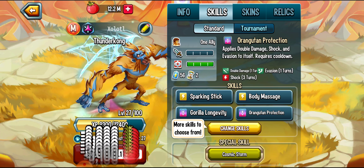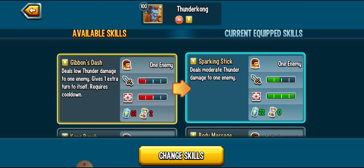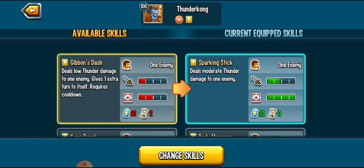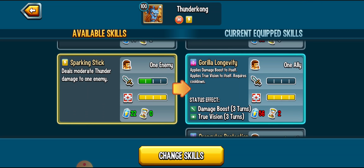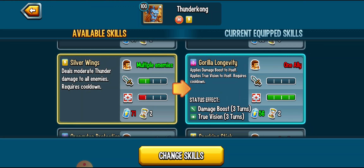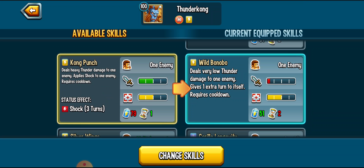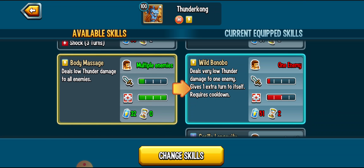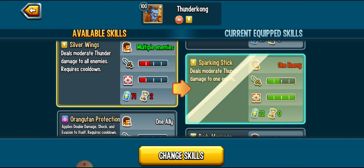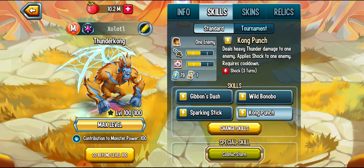Now we change skills, and I will probably choose the worst skill set, so don't yell at me. I'm just gonna add Gibbon's Dash to the first slot, and Sparking Stick there — that gives one extra turn. I'm gonna put Sparking Stick there and take Kong Punch and put that there. Yeah, that seems like a good skill set, but I don't know. Please don't yell at me.